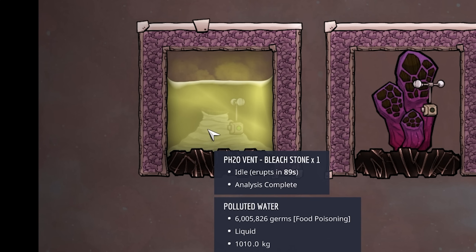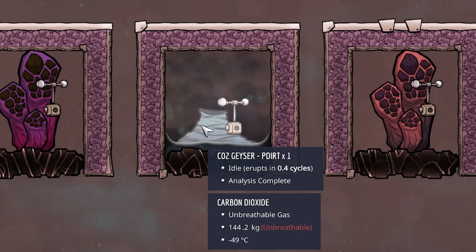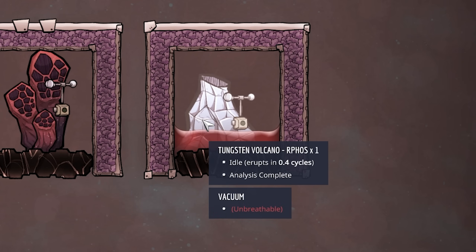First, our polluted water vent requires bleach stone to be geotuned. Then we have a hydrogen vent which requires abyssalite. Next is a carbon dioxide geyser which requires polluted dirt. Then we have a hot polluted oxygen vent which requires salt. And last but not least, we have a tungsten volcano which requires refined phosphorus — and that is the same for our cobalt volcano, because all metal volcanoes require refined phosphorus.